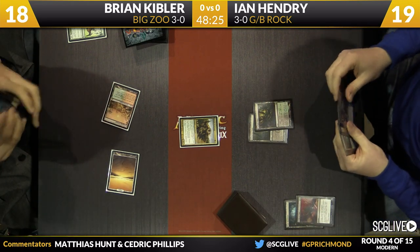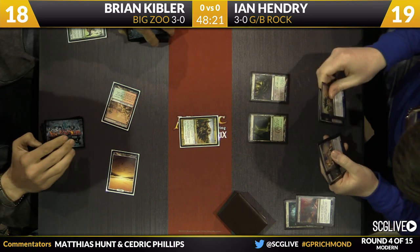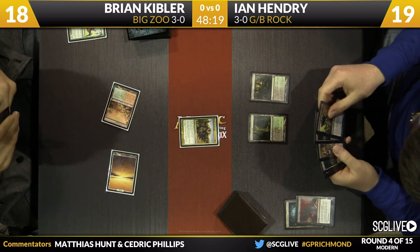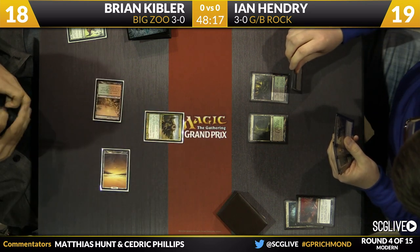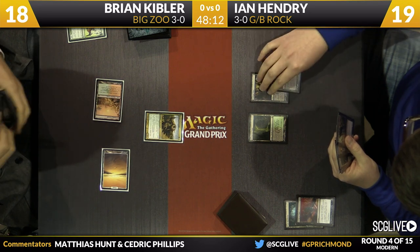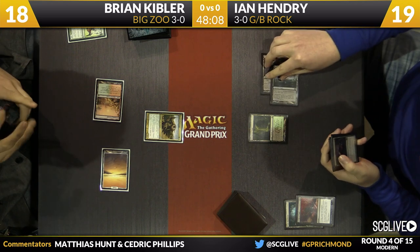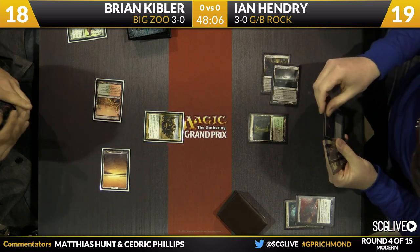Victim of Night is certainly not the kind of card that's a universal inclusion in the format. I talked with Matthew Costa, who's also on the list about it, and he just thought this was the best two-mana black removal spell. You have options like Doomblade, Go for the Throat, Smother — but they felt Victim was best, the double black wasn't a problem, so this was just the most universal answer.